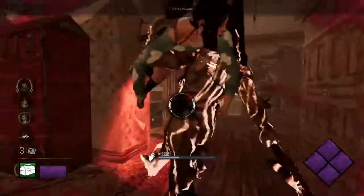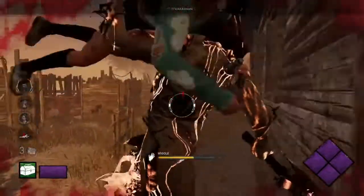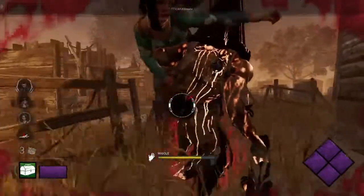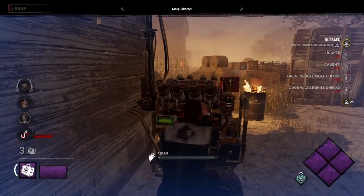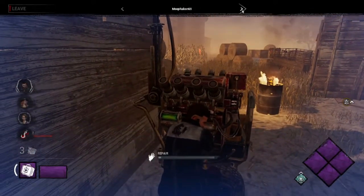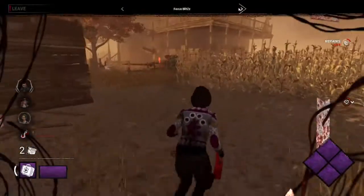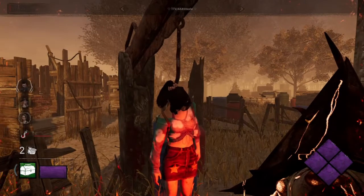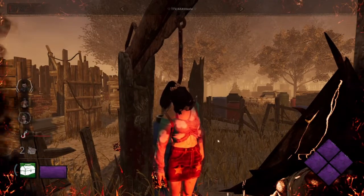Can they get a hook? The problem with downing someone in the Thompson House is that a lot of the time it's really difficult to get them to hooks — but they manage it. A boon has been set up; they blessed it in this corner. Meep is on a generator, another generator done by Fae, and it's down to Blitz — at this moment it's down to Hex. Something seems off — this does not seem normal.